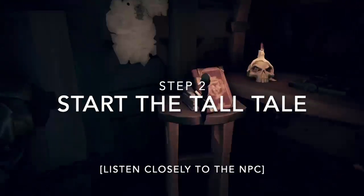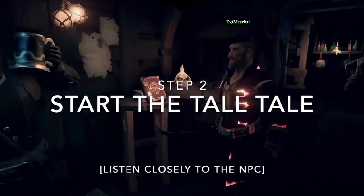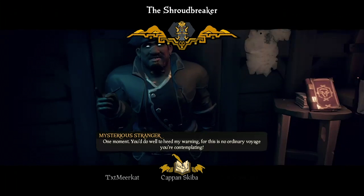Step 2: Start the Tall Tale. In order to initiate the first Tall Tale, you must pay a visit to the Mysterious Stranger, who can be found at any outpost tavern you find yourself at.